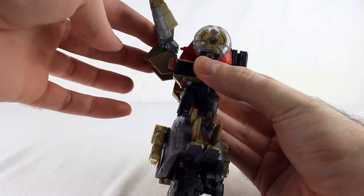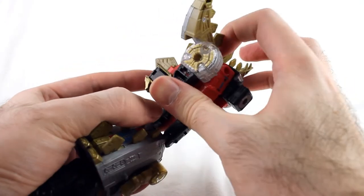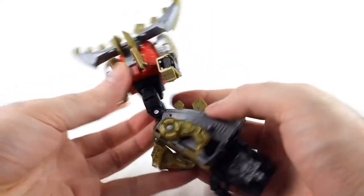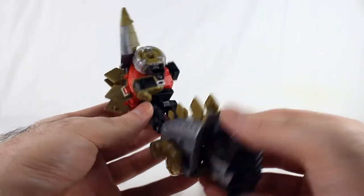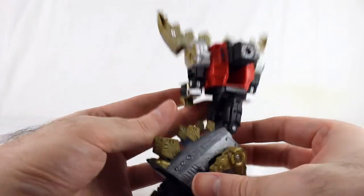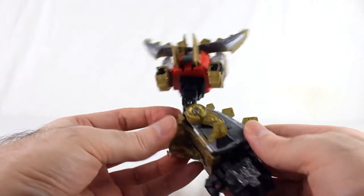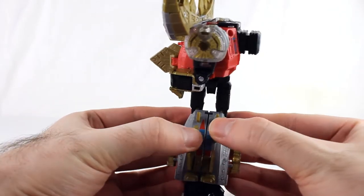I almost forgot this one piece right there — move that up if you want, or you can leave it angled out whichever way you really want. That's his arm mode. It's actually kind of interesting because you've got this big old spiked shoulder — it's actually kind of cool looking. I kind of like this, but the default configuration for Volcanicus doesn't use him as an arm, he uses him as a leg, but this is actually pretty cool looking. The only thing is the tabbing can be a little finicky on the legs because of this panel nightmare.